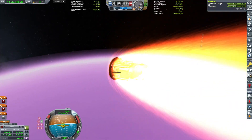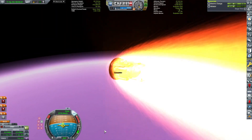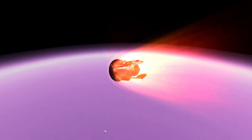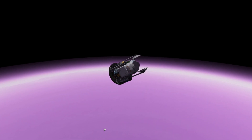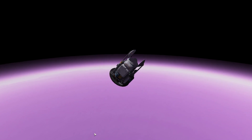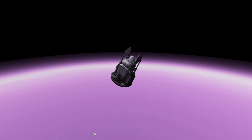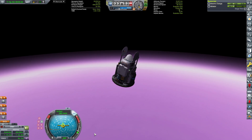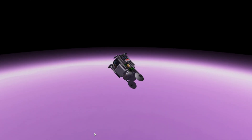We are down to half ablator and two-thirds of the velocity. However, we are descending into the thicker layers of the atmosphere. The ablator survived. It's time to detach and get rid of the heat shield, because I don't want to be landing with one once we get into the thicker layers. I have decided to accelerate time for your convenience.